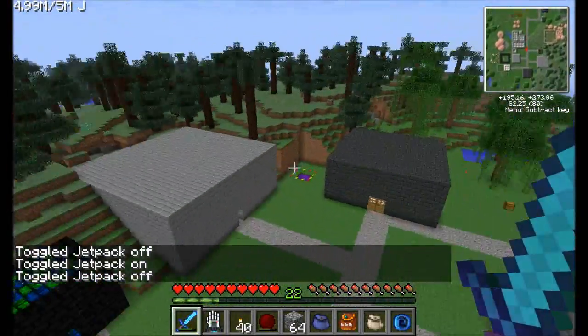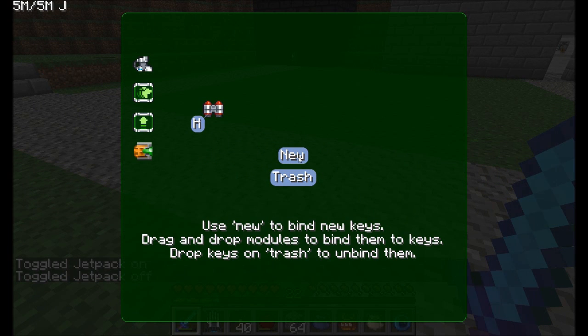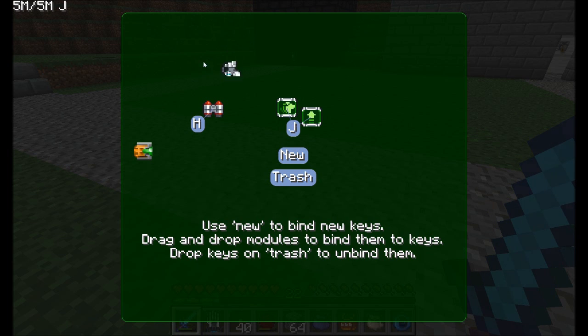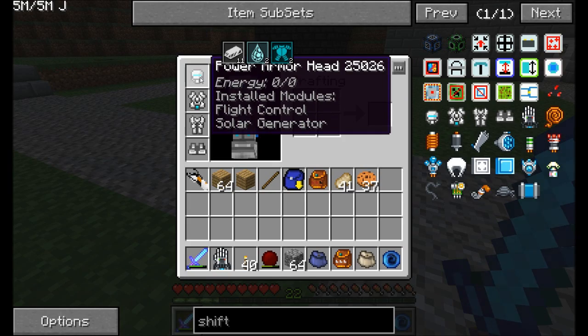Of course, if I wanted to, I could toggle some of my other abilities by adding new hotkeys. For example, I could create a new hotkey called J. These are my sprinting and jumping assistants. This guy right here is my shock absorbers — they prevent me from taking damage when I fall. And this one is flight control.